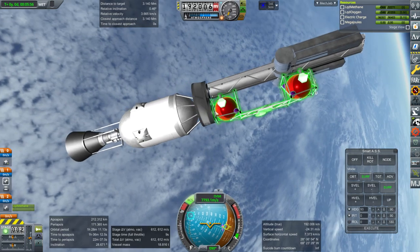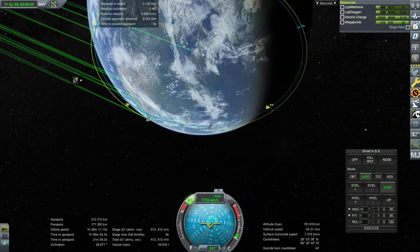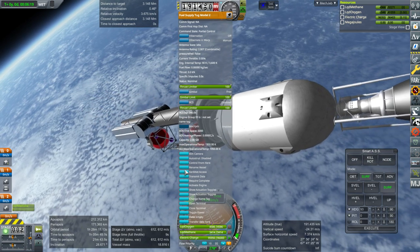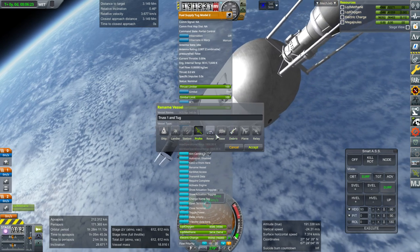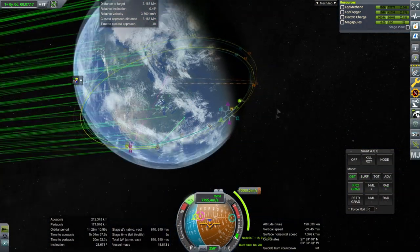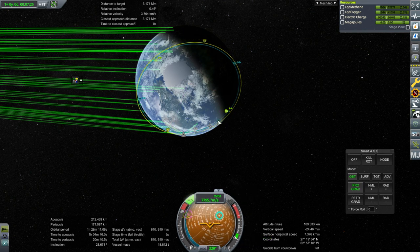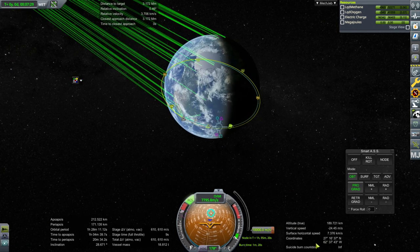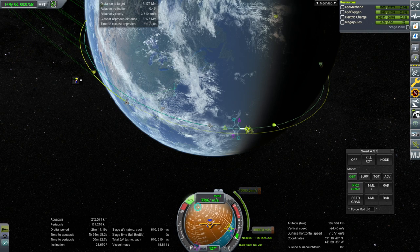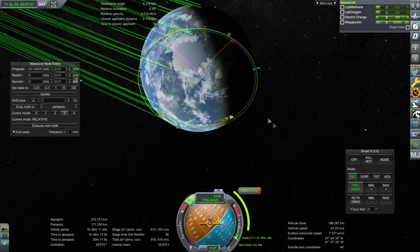Now we're in a lower orbit and trying to catch up. We're also labeled 'debris' which is wrong - that's not right. Is that why I have this problem? Let me rename vessel - I don't want to be debris, I'm a probe. Maybe a station - no, that didn't make any difference. Something's showing 10,000 meters per second which is clearly wrong - MechJeb, what's going on? Okay, MechJeb's right that this is wrong. I'm worried.